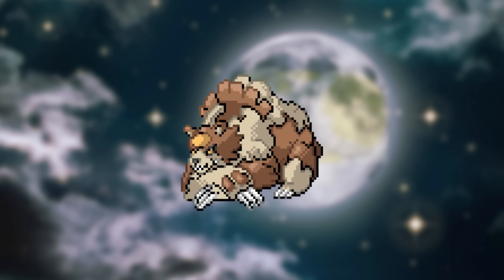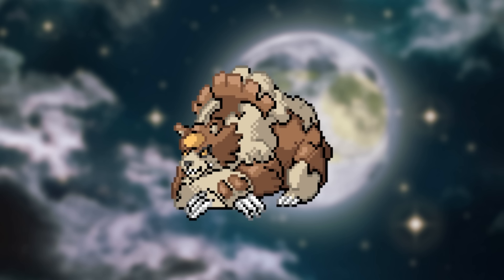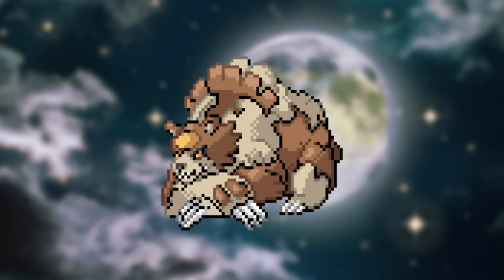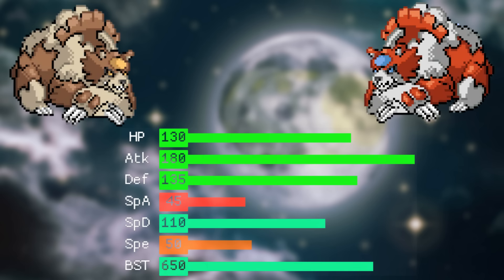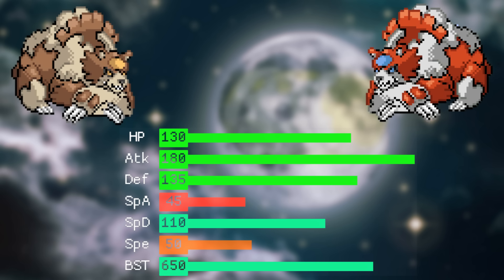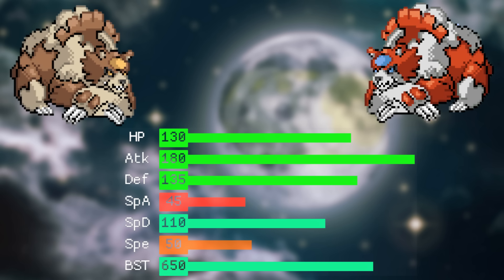And now, in Emerald Elite Redux, Ursa Luna has a Mega Form, and it's a straight up menace. Look at these stats: 180 in Attack, 135 in Defense, with 130 in HP. It is very bulky and hits with devastating power.